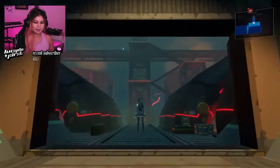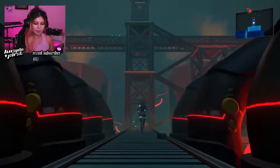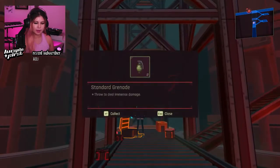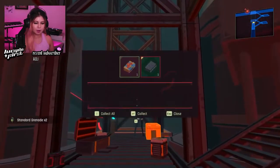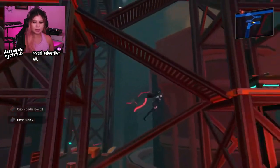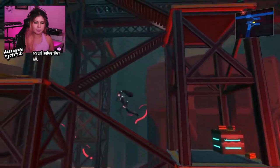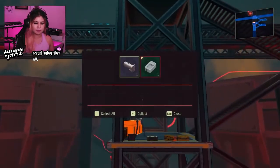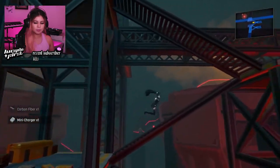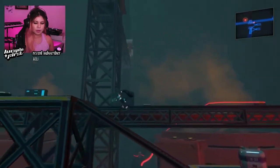Scary. This looks so cool though. This looks phenomenal. Hidden stuff? Okay. A standard grenade — probably gonna be needing it. Cup of noodles, heat sink — gonna might need that during our fight with the bad guys. Carbon fiber, mini charger.